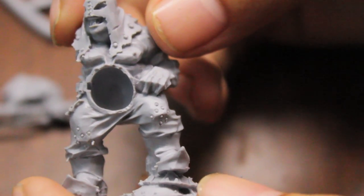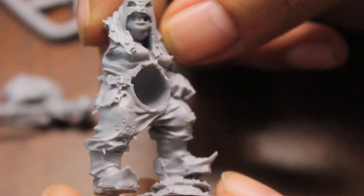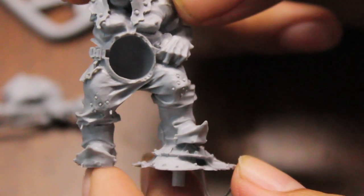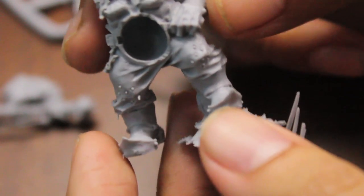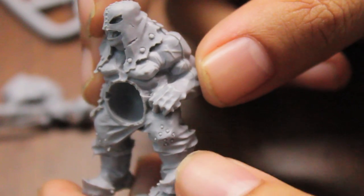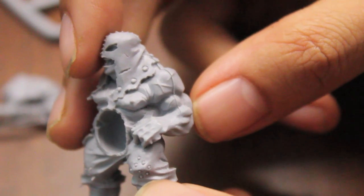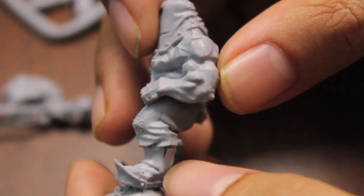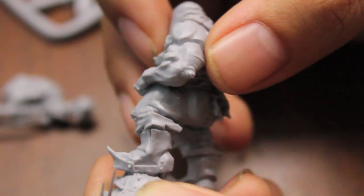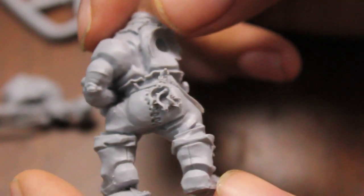They come in three pieces. We'll take a look at the body first. You've got the body, the right arm, and the accessory sprue that has the weapon and the gut plate on it. Taking a look at the body, I can notice minor flash here and there. He's standing on a bunch of gut plates, which I think is pretty funny since he collects them — he's like the executioner for the ogres. There's this really bad mold line down the side of him that's going to be a pain to get off. It goes all the way down to his boot. I like the detail; it's very similar to all the other ogres in the body shape.